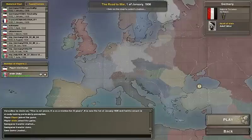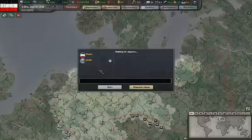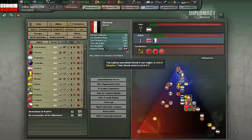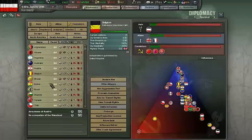You just choose a faction and play. As you can see, this is the multiplayer version now. There are two of us. Start the game, go to diplomacy, and you see — no neutrality.